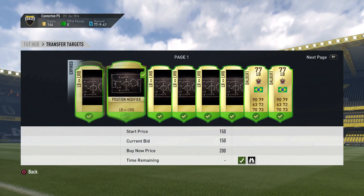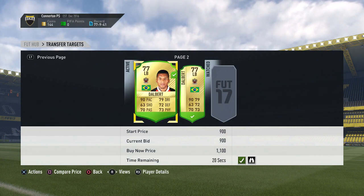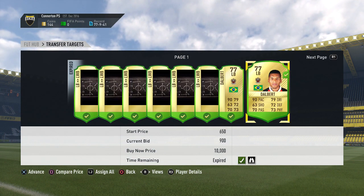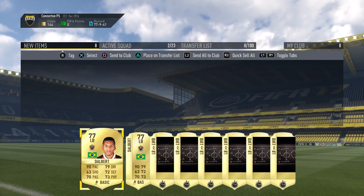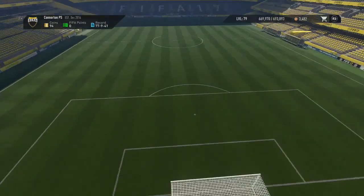We've gone and won a load of left back to left wing back cards for 150 coins, then bid on some Dalberts for around 900 to 950 coins. Essentially we're paying 1.1k for them at left wing back — I'm just going to convert them myself — and you'll see I can sell them on for around 2.5k easily, so it's like 1.4k profit, which is very nice.